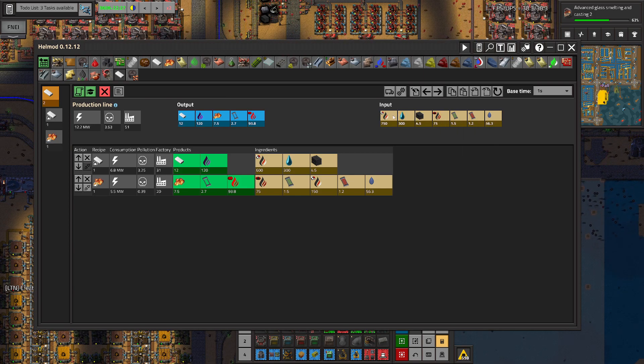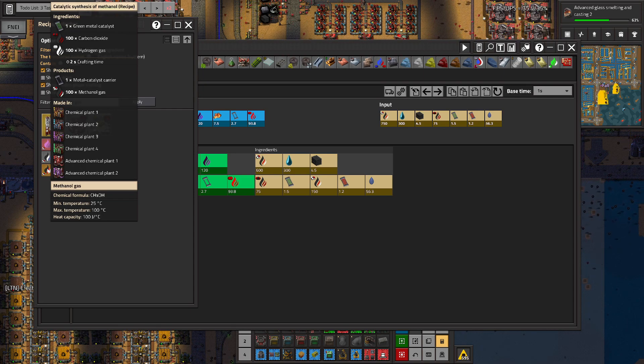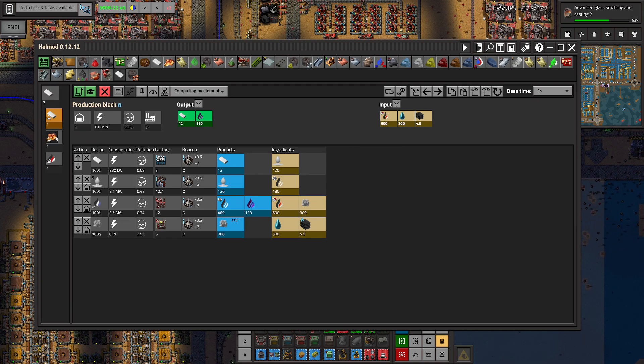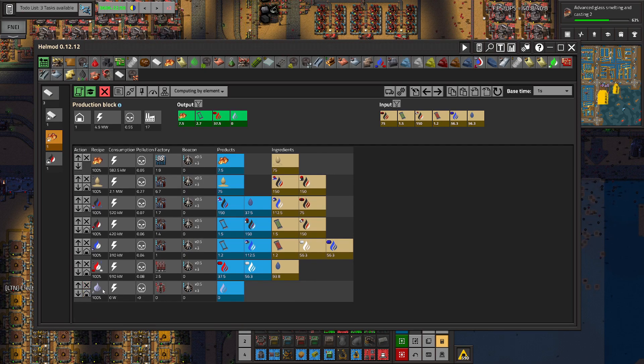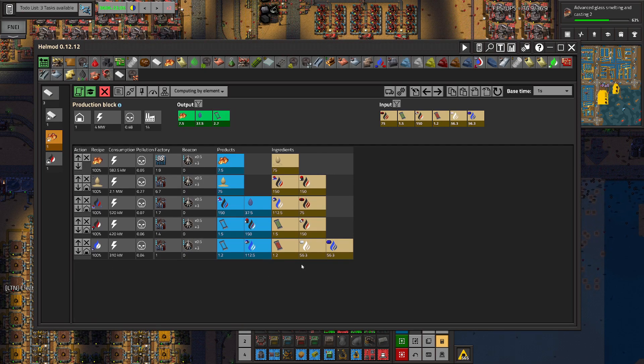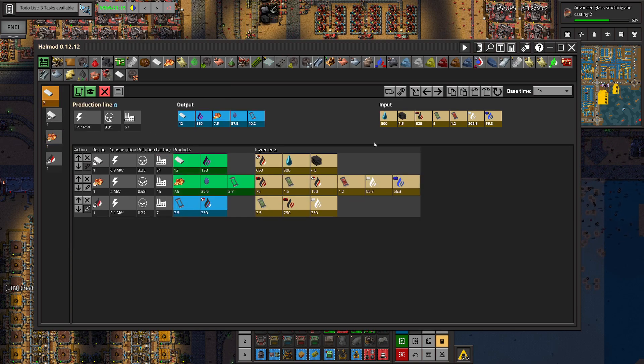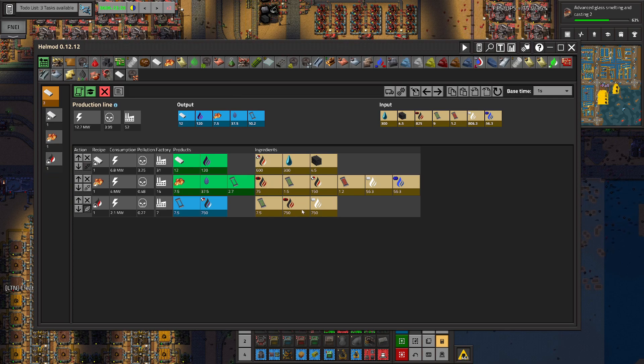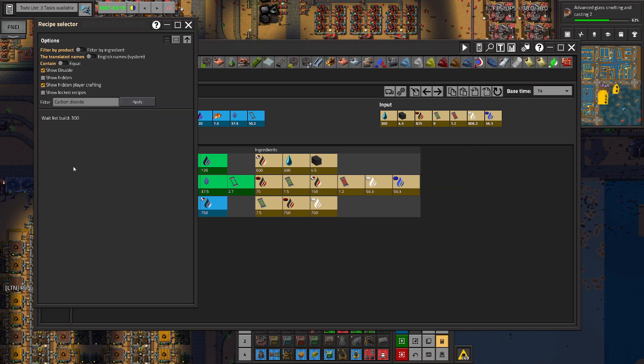Let's produce methanol - methanol will be produced from this process. Let me remove hydrogen, I don't want it here either. So methanol will be produced like this, and we need carbon dioxide. Let's build it - we need it for two things. Let's say we are producing carbon dioxide from charcoal, we need 16 charcoal.